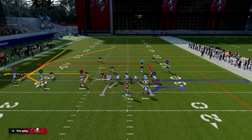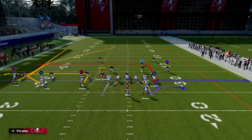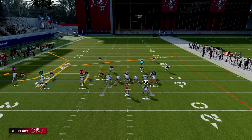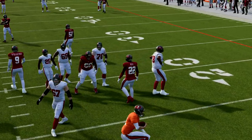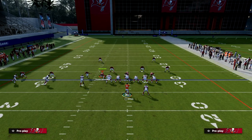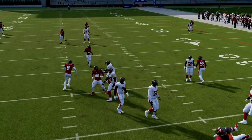What we're going to show in this video is a specific trick I like to use to get Mike Evans on a C route. With the wide receiver apprentice ability, he can have slot hot routes when he's in the slot and outside hot routes when he's outside. What I can do is put the running back on a wheel route, then motion Jones, and as soon as Jones passes Mike Evans I can put him on a C route, then block Julio Jones.